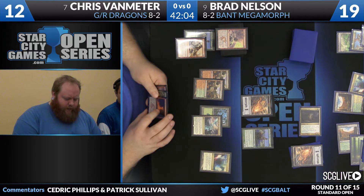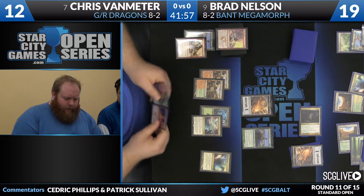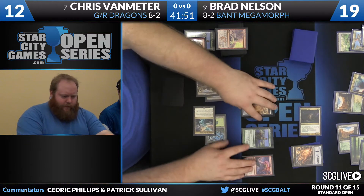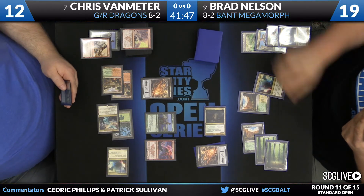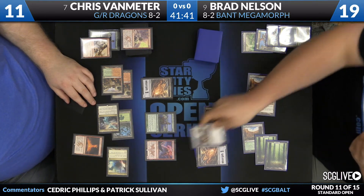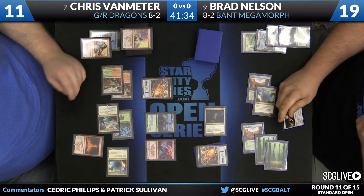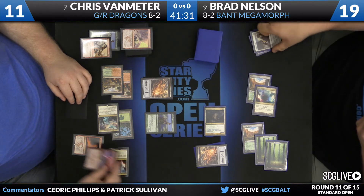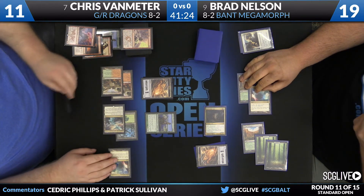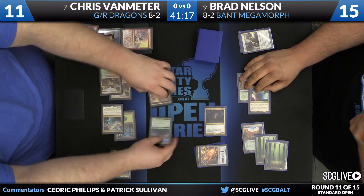He can get even more aggressive - play Thunderbreak Regent, then use Crater's Claws on the morph, and then attack. Pretty aggressive line. I kind of want to use my Fireball to go upstairs - I feel the same way, especially with Draconic Roar coming on top. This Elvish Mystic is not getting any better, but the Crater's Claws might, so I like getting the Elvish Mystic out up front. Oh, there's Crater's Claws - Brad's going to use Valorous Stance. That's a beating. It's going to trigger.